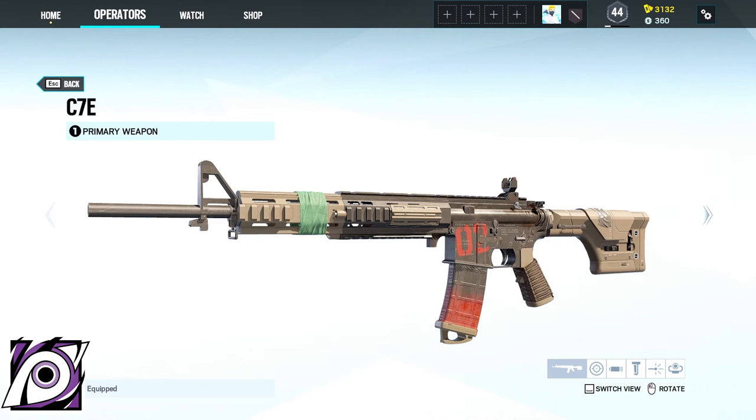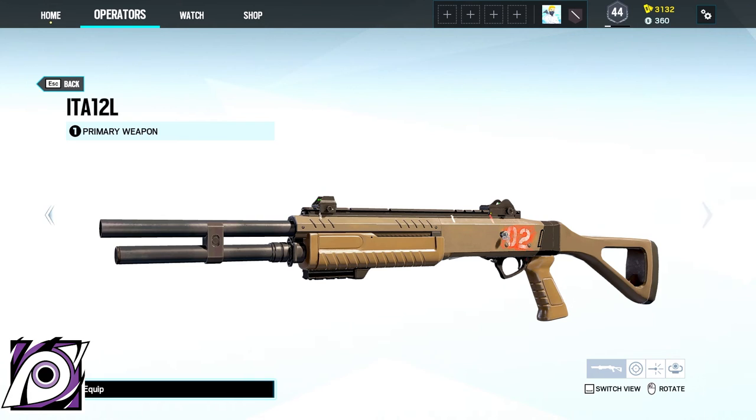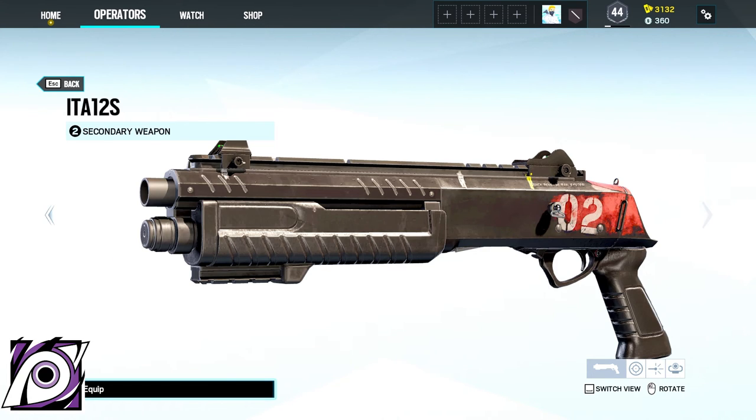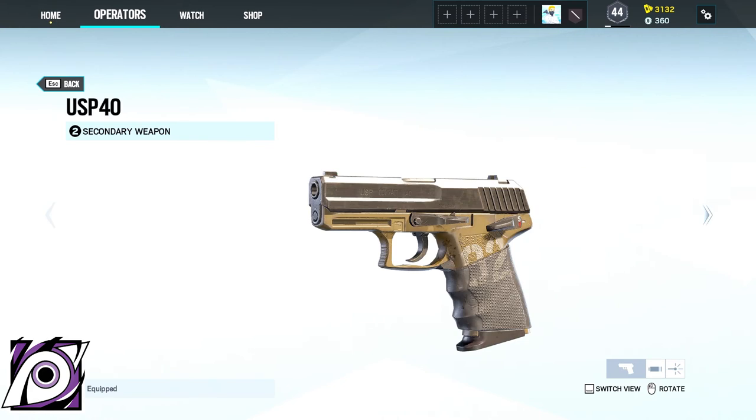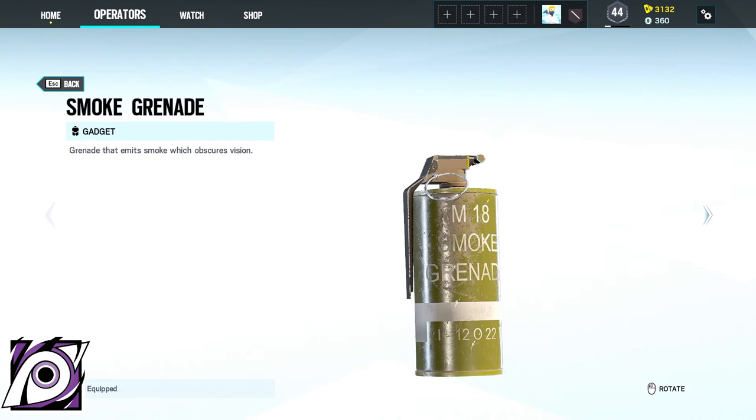Jackal comes with either the C-7E, the PW-9 or the ITA-12L and for a secondary either the ITA-12S or the USP-40. His gadgets are either one Claymore or two smoke grenades.